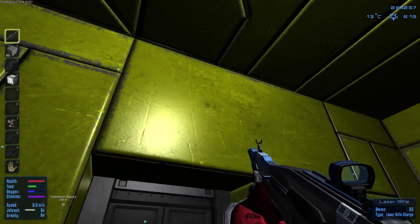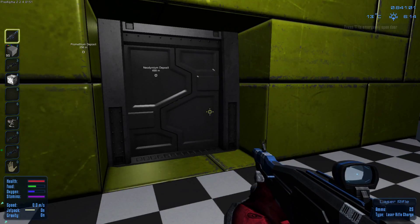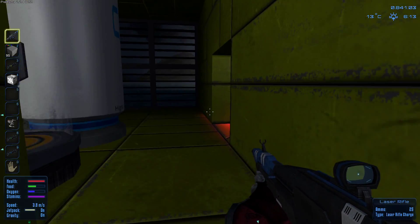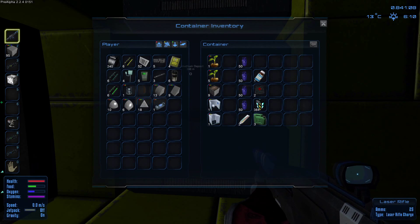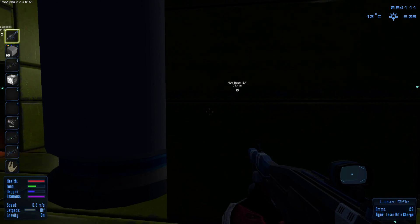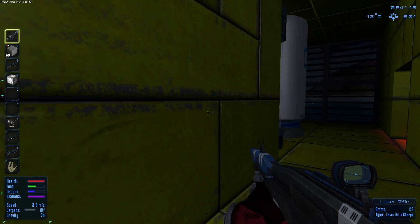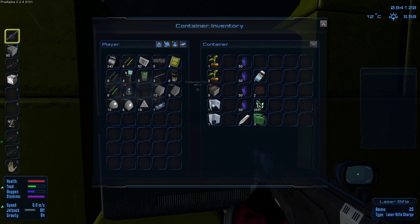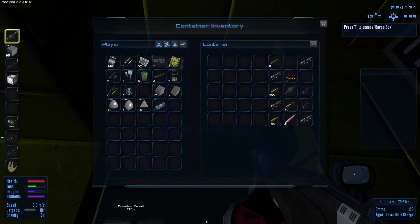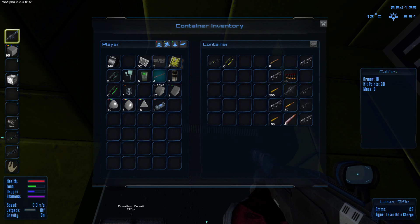You actually cannot place this on the planet, which is really sad — I was planning to place this here. So I need a different plan. I need to build it in space basically, so I'm probably going to go to space. I'm going to prepare some stuff before I take off.